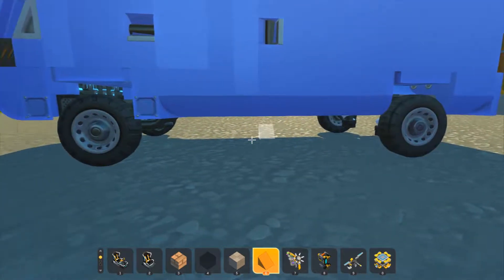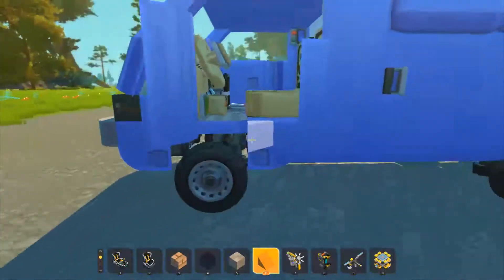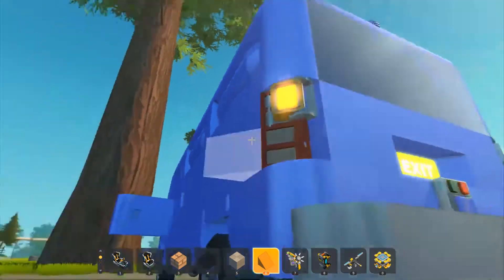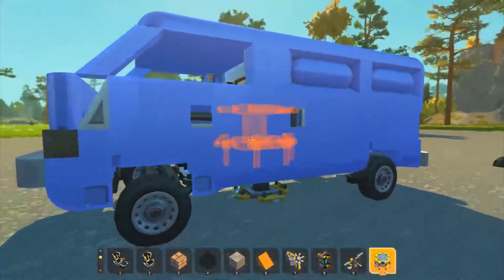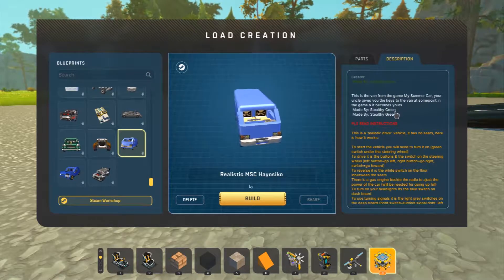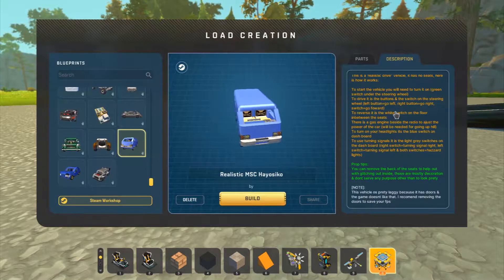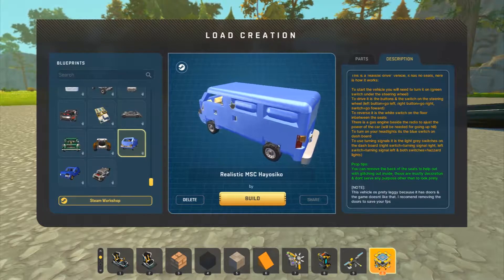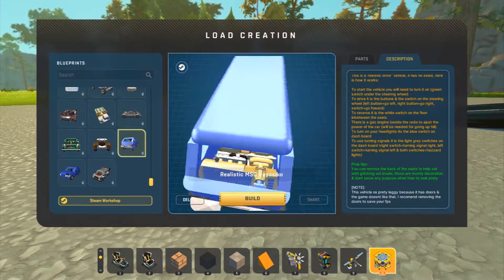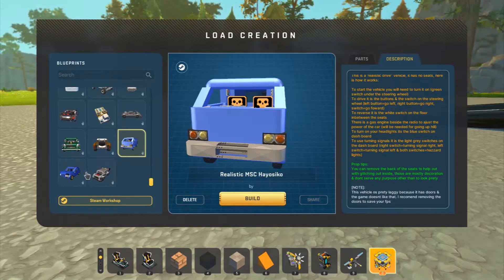Actually I gotta check the lights and stuff first. It's a neat way to do the turn signal. The description says the doors made it laggy, but either way it looks really good. The dash is even sloped — that's interesting.